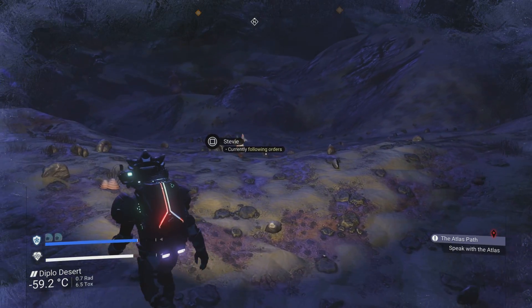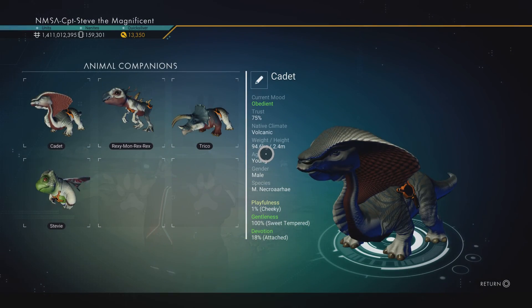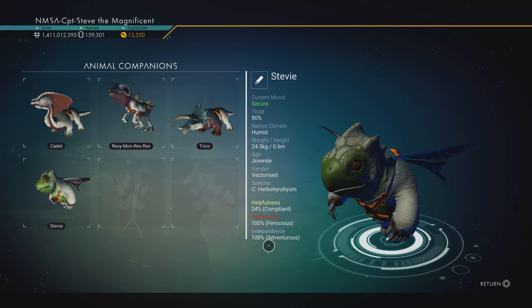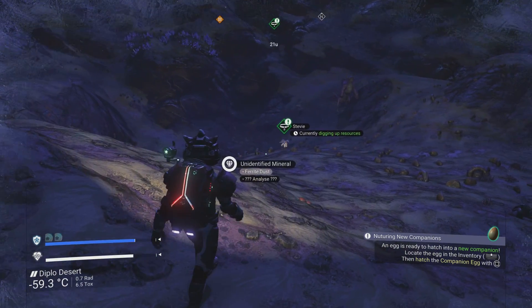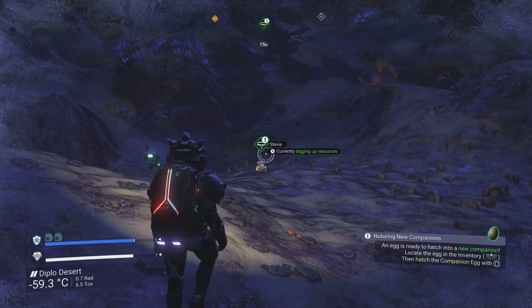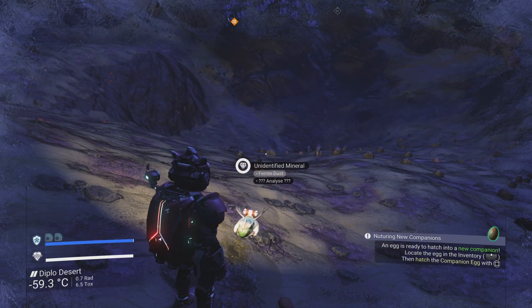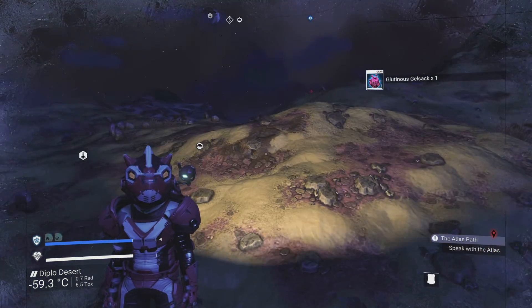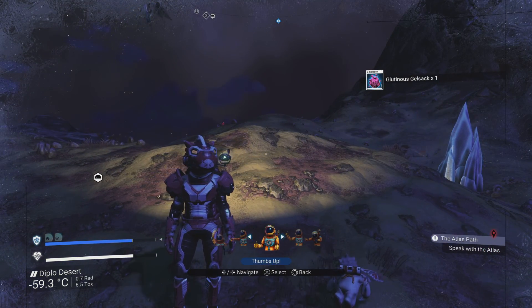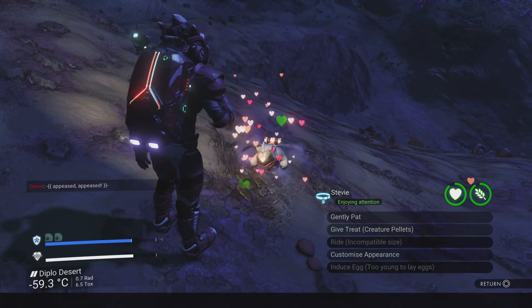This is similar to what Trico was doing with 'scouting ahead,' though I think that might be broken. Looking at Stevie's stats: he's 100% independent, 100% aggressive, but his helpfulness is around 24%. I'm hoping he's going to dig up resources — I think I need to bring his helpfulness up a tad. And there we go — he's digging up resources! What have you got for me Stevie? He's given me... what the fudge is that? Looks like some intestines or something — thank you nonetheless! He's doing a little victory dance.